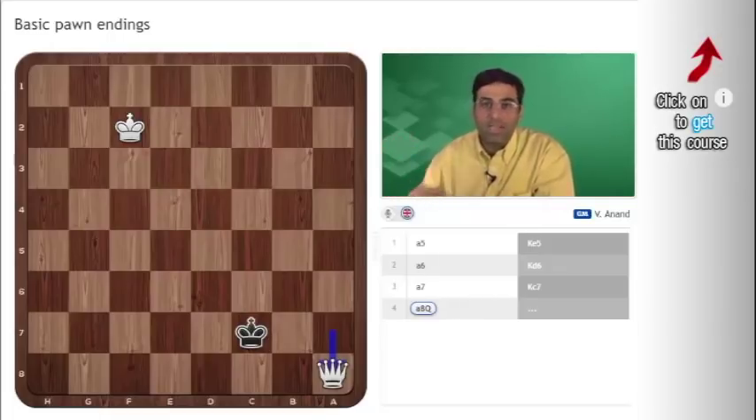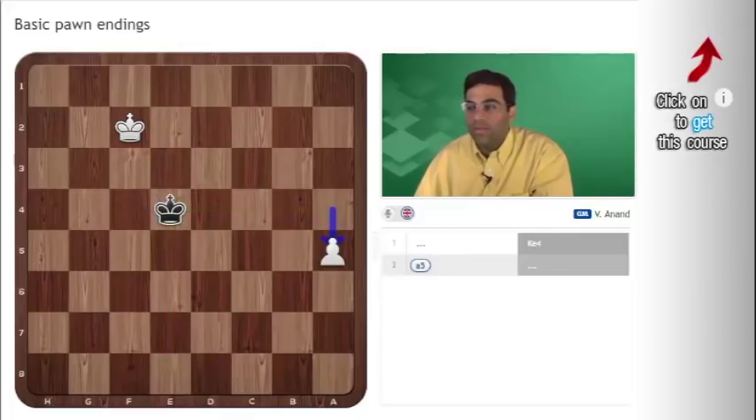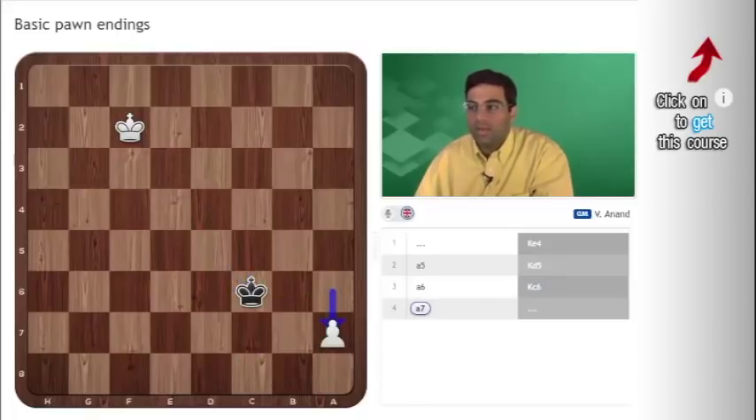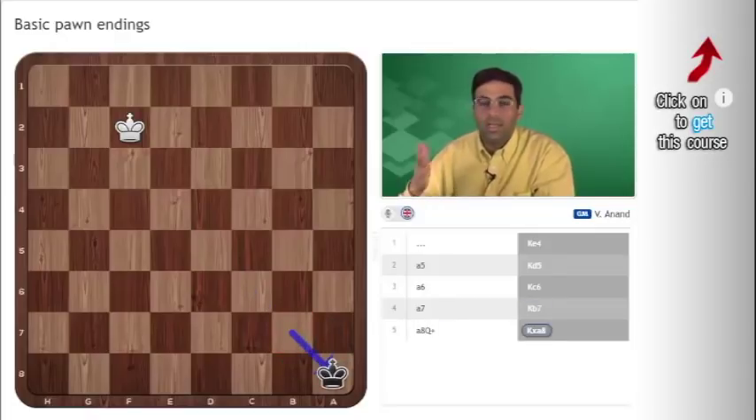Now suppose it were black's turn to play. Then black can simply play king e4 — you can be anywhere within the square. Black is within the square. After a5, king b5 — again the new square. After a6, king c6 — again within the new square. After a7, king b7 — the king is in time. After a8, king takes a8, and black is in time.